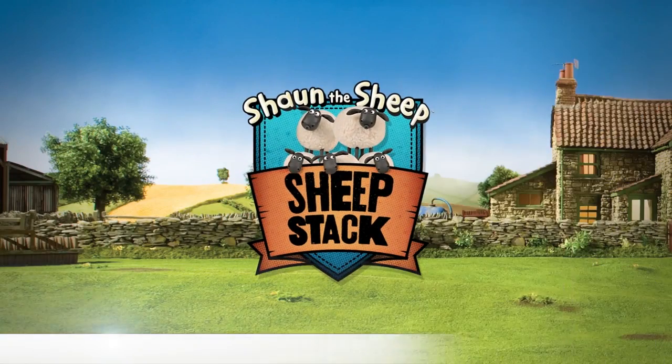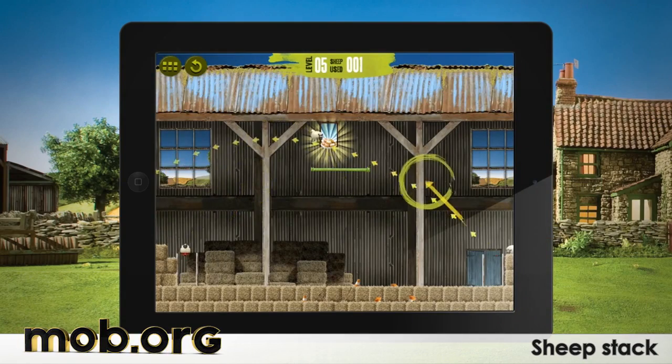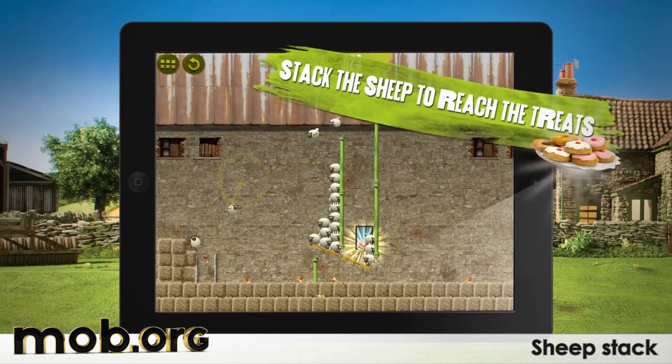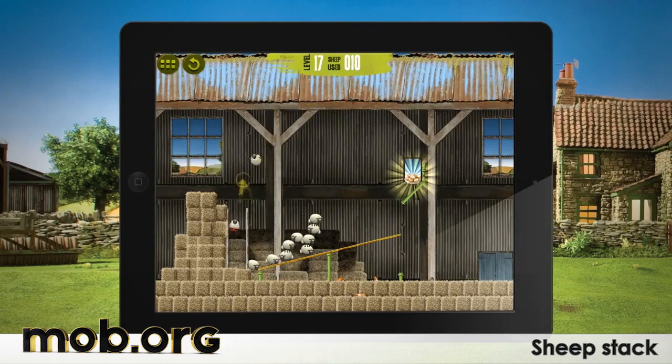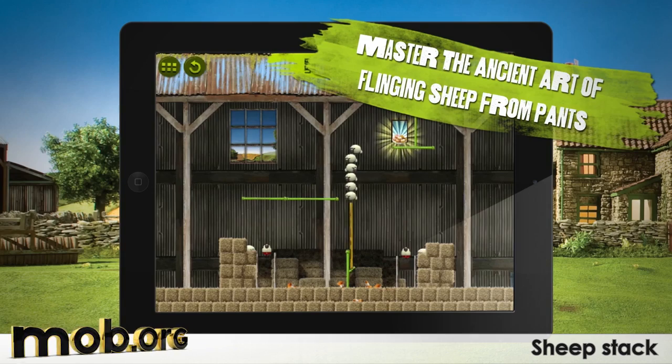Have you ever tried to launch a sheep from a catapult made out of underwear? No? Well then, Sheepstack gives you just that opportunity. You'll launch legions of sheep, creating the whole Tower of Babel to get to the forbidden fruit — the Glazed Donut. One wrong move, and everything will go out the barn window.